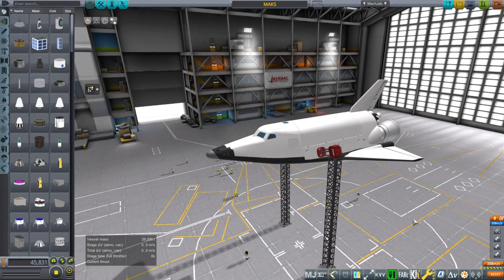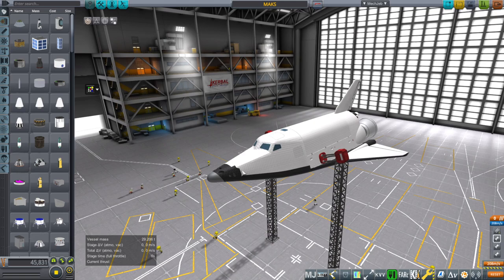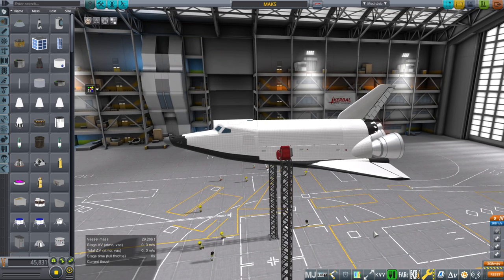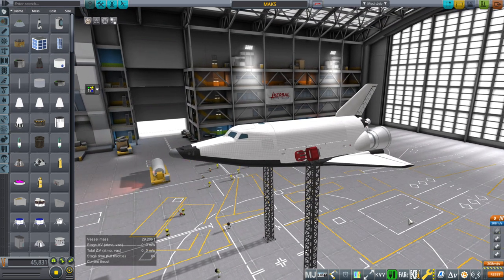I did do the textures for it. I haven't put little labels or CCCP or anything like that. I did the textures in Substance Painter by necessity, but the model was given to me by Raider Nick, who probably got it off of Veranda RU. Though the one on Veranda RU is in a different format than what I received, so I'm not 100% sure. But it was a complicated model to deal with, let me tell you.